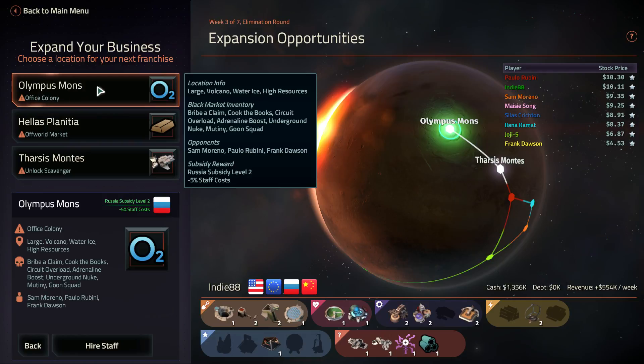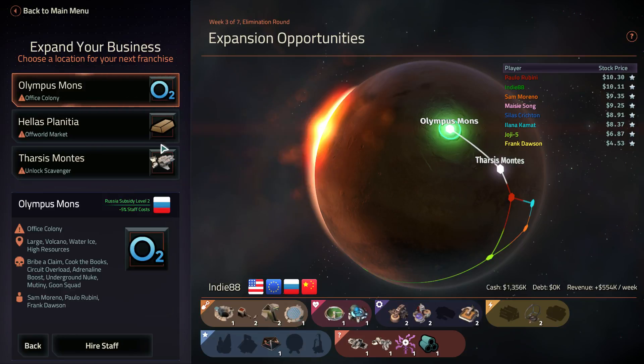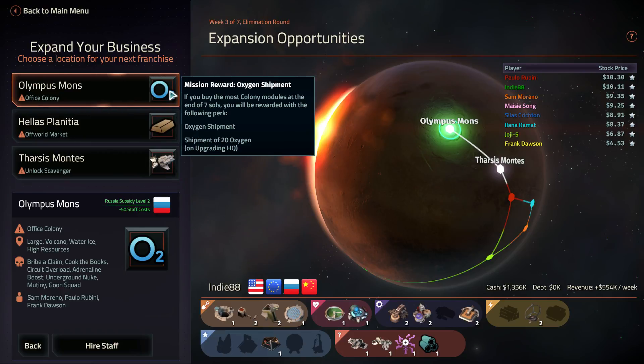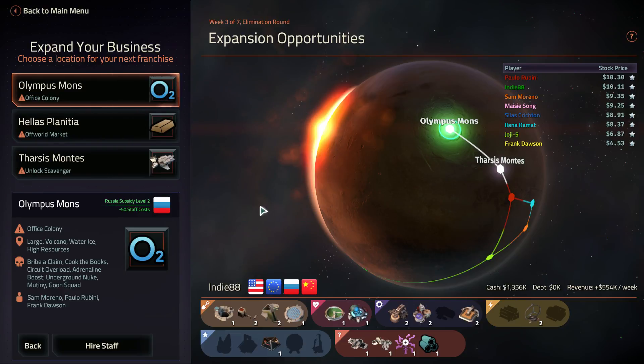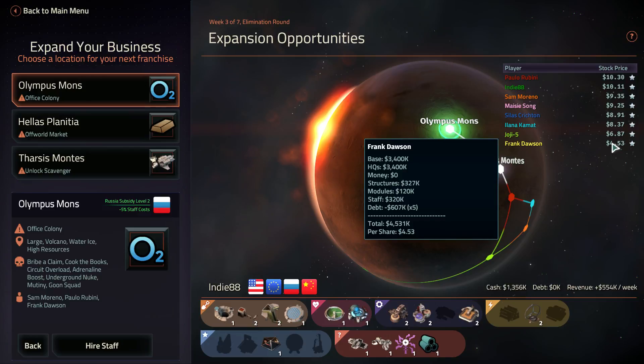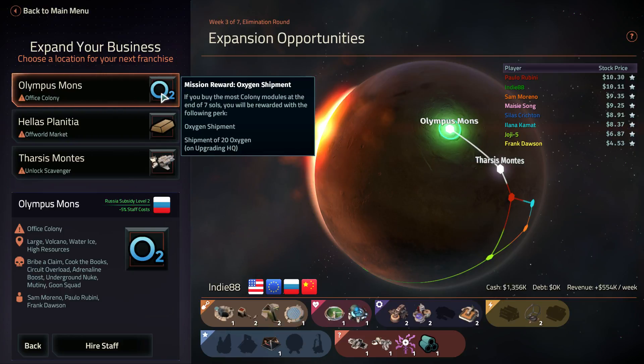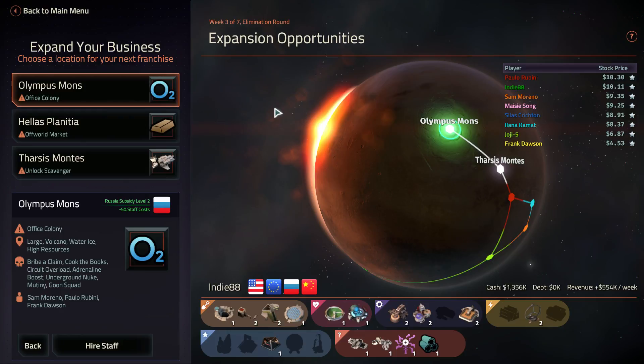Next mission we've got Olympus Mons, which is a larger map with a lot more stuff — oxygen, iron, scavenger HQs. So we're going to leave that there for now. Next time will be week three of seven in the elimination round. We're starting to put some serious distance between us and the rest now. We've just got to catch up to this poor Rubino guy who is actually on that mission. Robots are doing pretty well for us. I actually got quite into that one, and now I know and understand a little bit more about it, it's going to be a lot easier. I've got plenty of cash to buy something cool for next time.